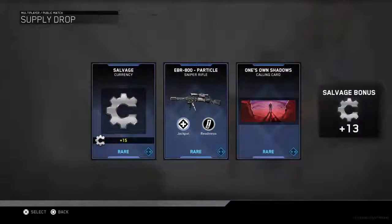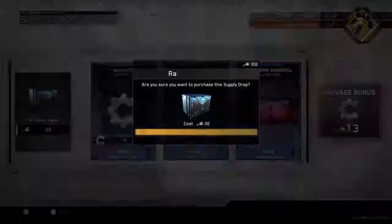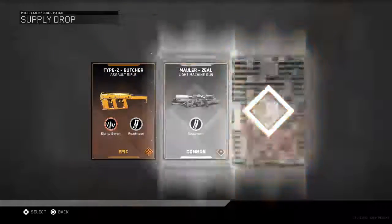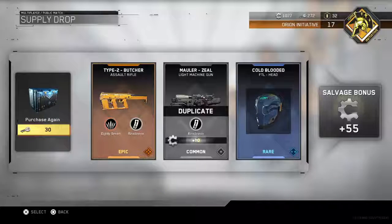Let's get the first drop — oh, salvage currency. All right, that's a rare variant. I actually don't think I had that one. Swing and 13 more salvage. Oh yes, the Type 2 Butcher! I'm going to get a gameplay on that before the beta ends.